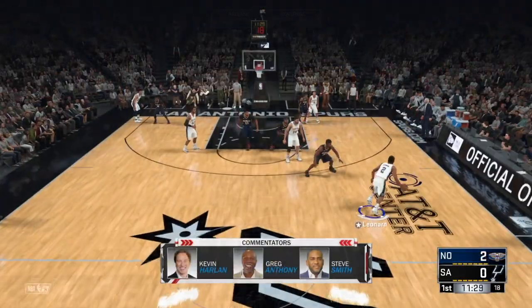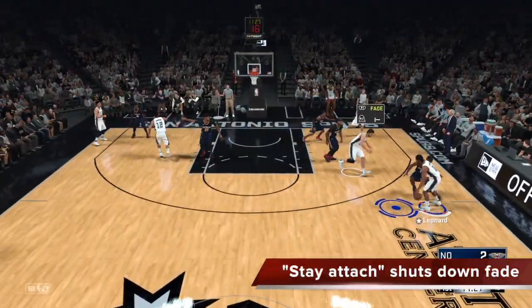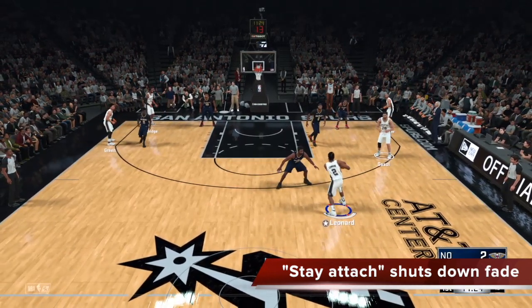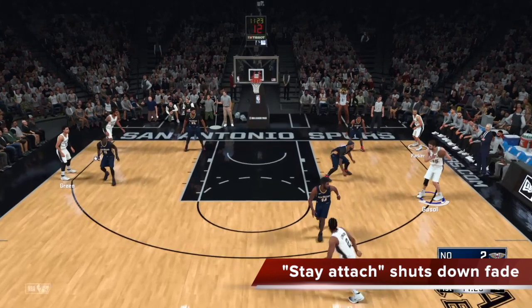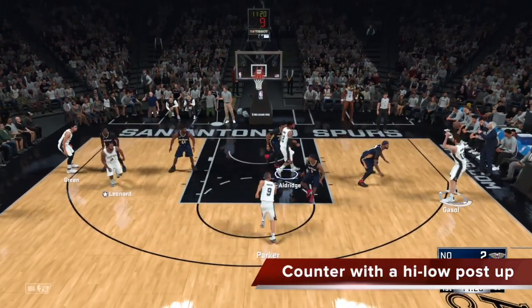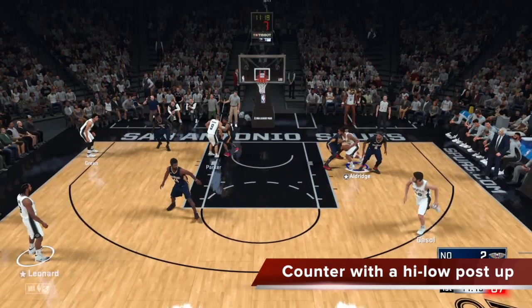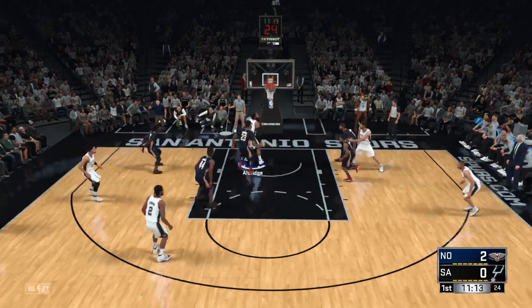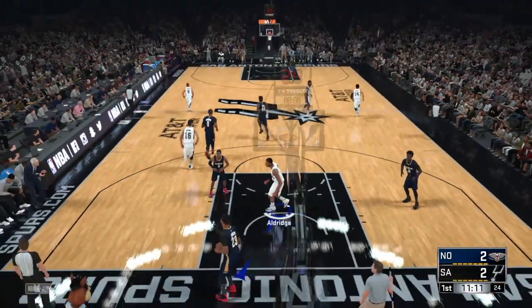The defense is smart — they can shut down your fade by simply staying attached to the screen. So they stay attached and shut down the fade, but no worries. Still pass it to the fade man. Make him catch the ball and you immediately go into a high-low pose up. That's the counter if they shut down the pick and fade. The high-low pose up will get you really good precision because of the swing motion freelance and because you're coming out of a fade. Excellent precision for interior attack.